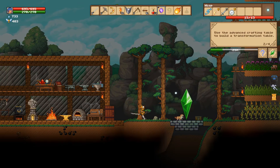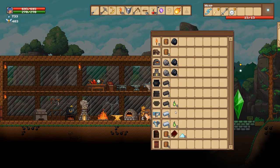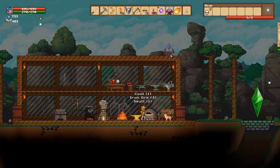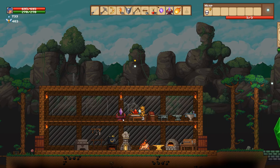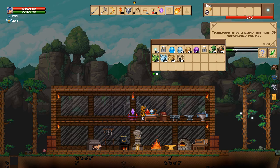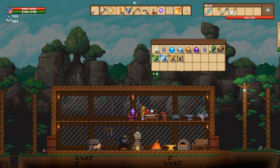All right, let's go and build this. I think I might have all the bars required. Here it is — transformation table. Excellent. Let's place this here. Okay, looks like we need to buy these with some kind of points, possibly souls. I don't really want to transform into a slime but I guess I should. Oh, it's free! Okay, I'll get the free slime transformation.